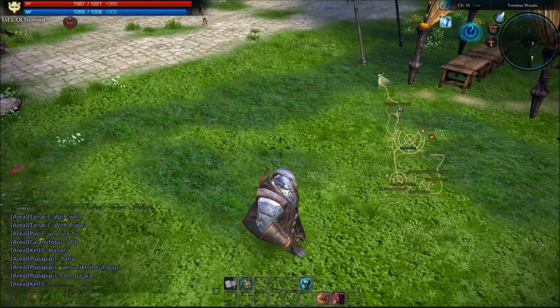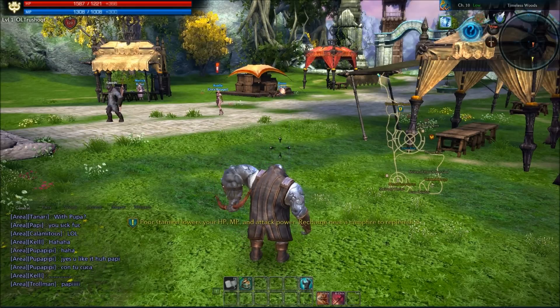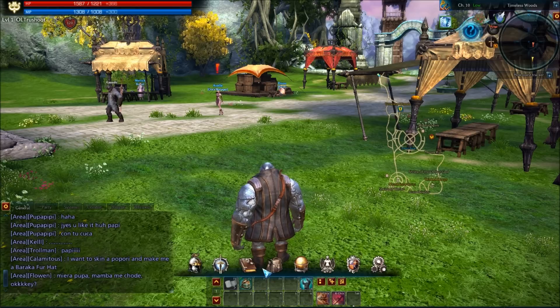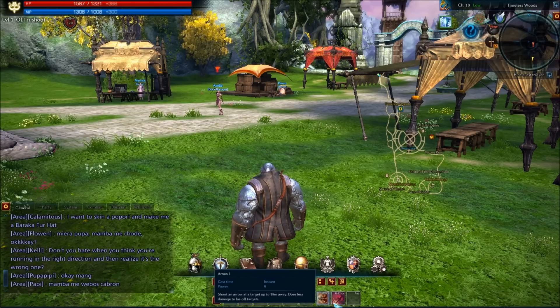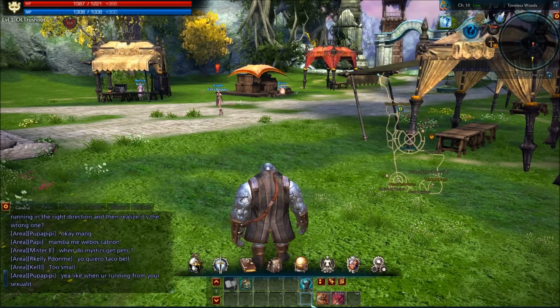A nice little back jump here to keep distance while dealing out ample DPS. However, you do have your hotkeys. Although there is a combo system in this game — which we'll get into later with the in-depth class views — generally you don't want to use too much of the hotbar. You mostly want to be using combos. There are slots one through six which you can put your general skills in for easy access.